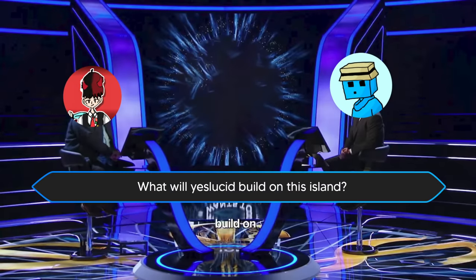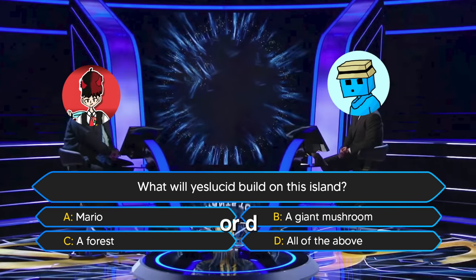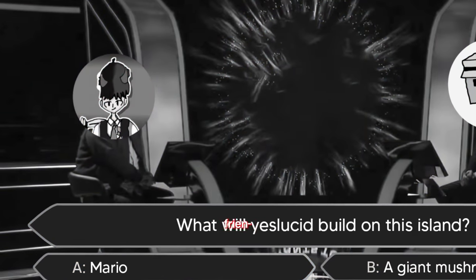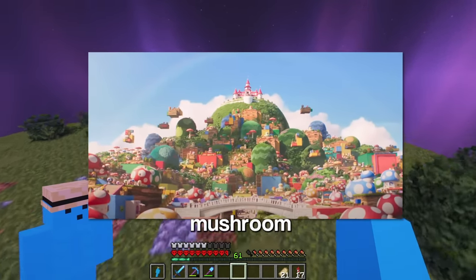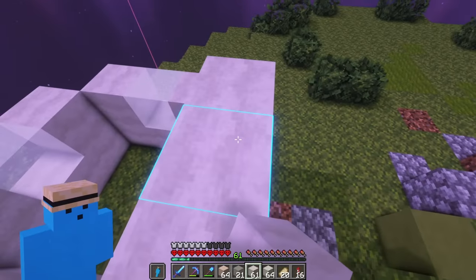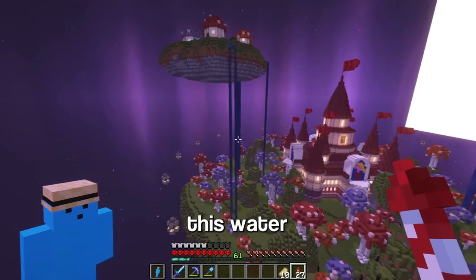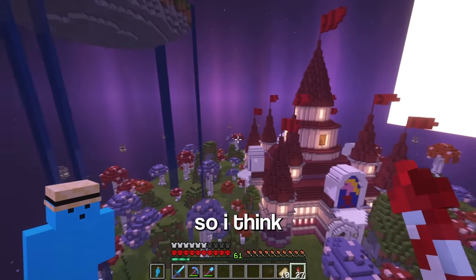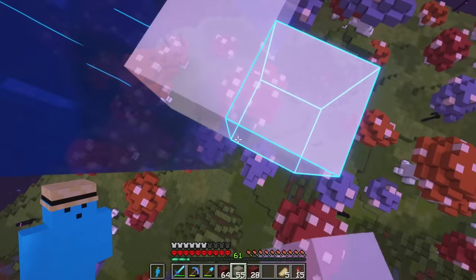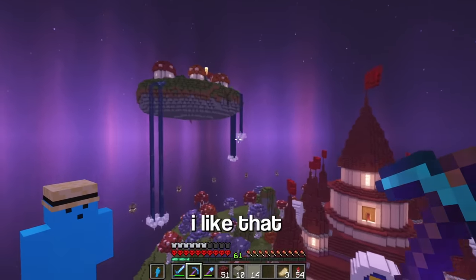What will I build on this island? Trick question — I'm gonna build these mushroom village houses that you see in this shot. This is looking sick. But this water kinda looks weird, so I think I may have an idea. Now it's like they're falling into clouds — I like that. At the back there's a lot of empty space, so why don't we fill it with another island.